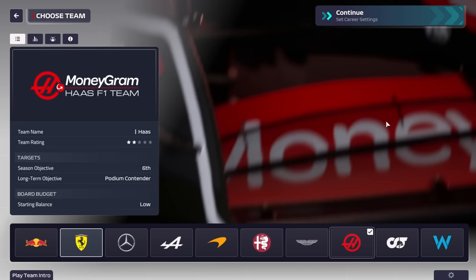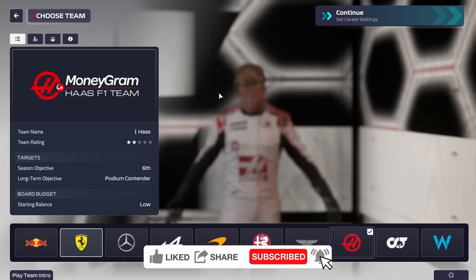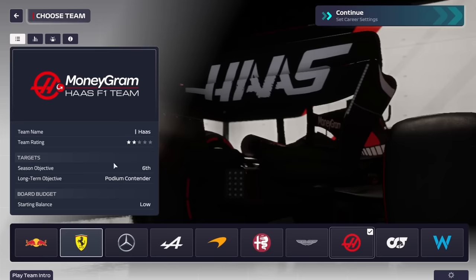Welcome to this new series where we'll be playing as Haas. We're going to be testing hard difficulty for both design and AI racing. We had about 400 votes on the poll and a good 63-64 percent picked Haas, so they won out. Haas is one of the teams I haven't had a go with yet, so probably a good option. The season objective is six, which could be fairly interesting for the first season.